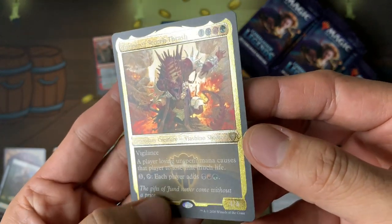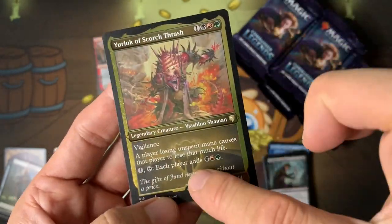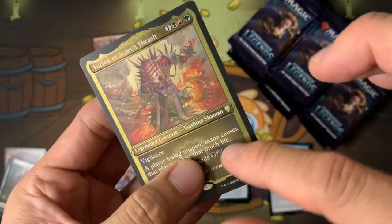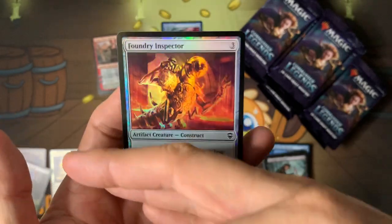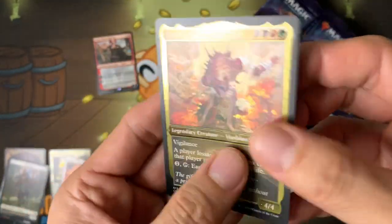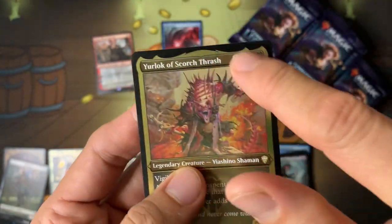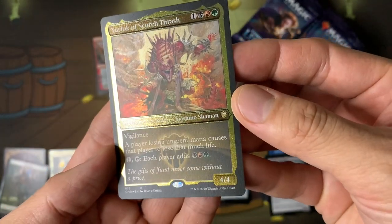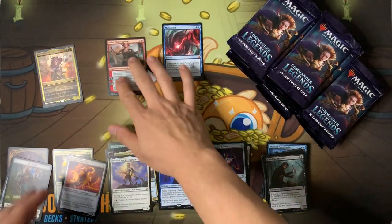The etched foil looks a little flat here. I think what they do is print first and then foil on top, so you get the paper and then metallic on top — instead of regular foil where it's all metallic and they print ink on top of the metal. With etched foil, it's flat and they just etch it on, so the foiling comes after the printing. This looks pretty darn neat. I'm very happy!